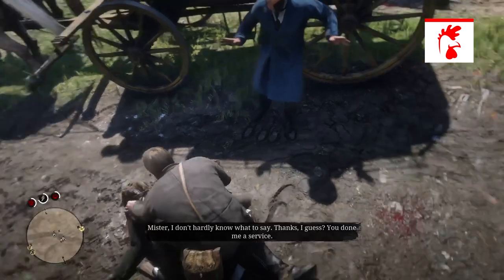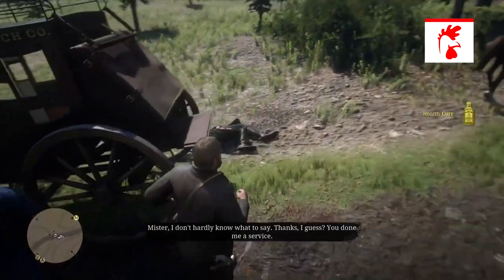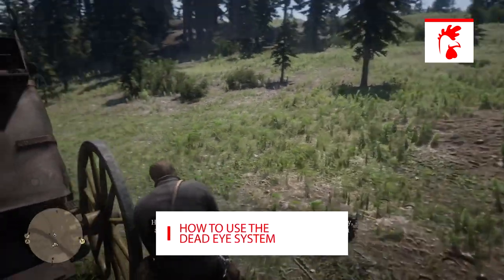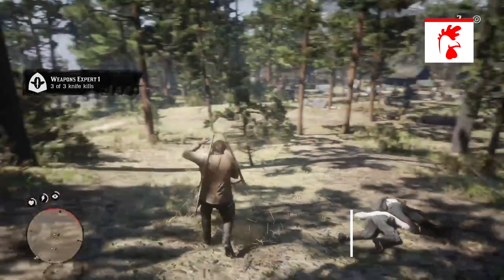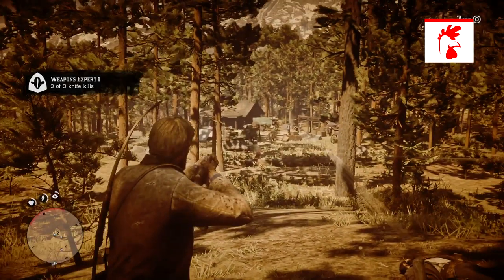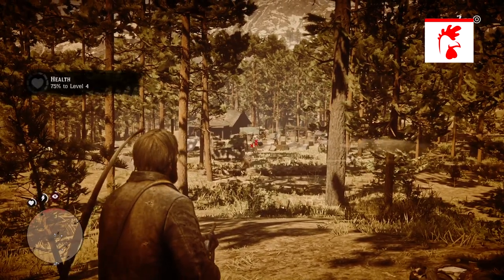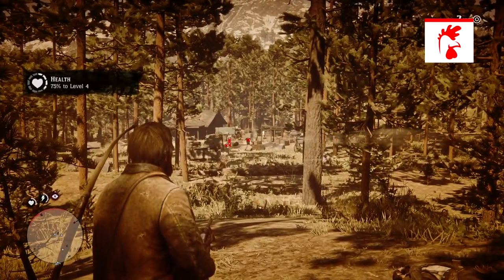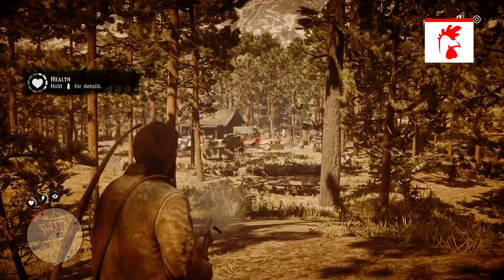So the Dead Eye system in Red Dead Redemption — how you can actually use it. To use the Dead Eye system, all you have to do is press the two analog sticks down on your controller. Then you want to aim at a target, whether it is an animal or a human. Hover over that target and press R1 if you are on PS4, or RB if you are on Xbox. This will actually put a cross on the target.